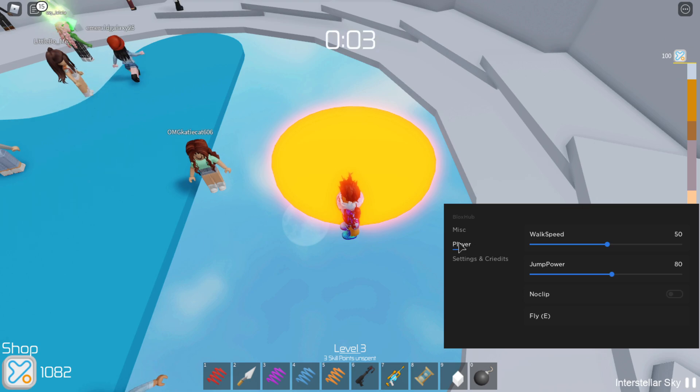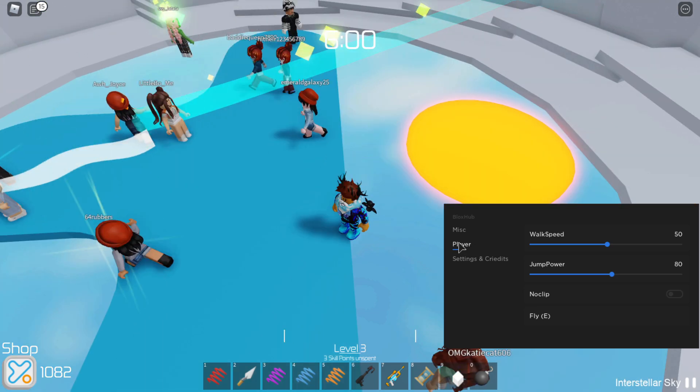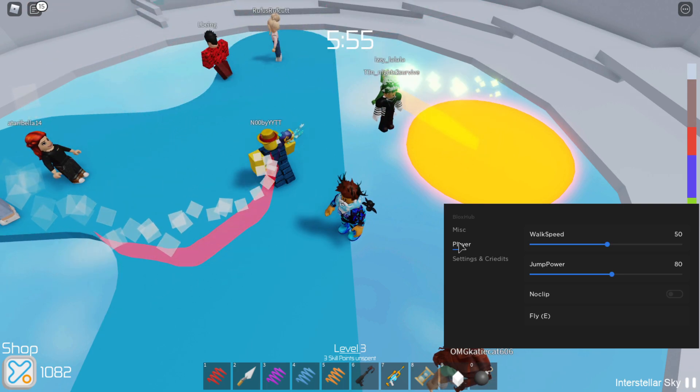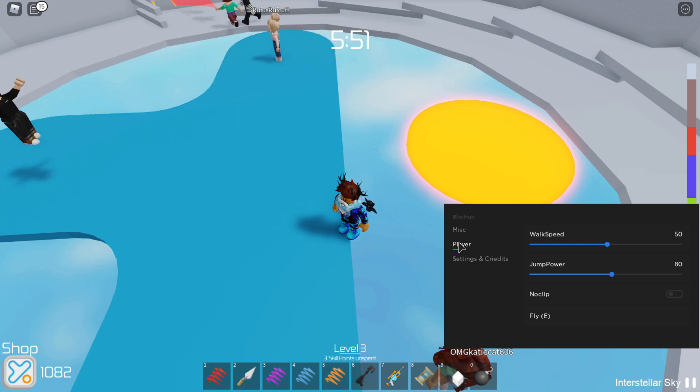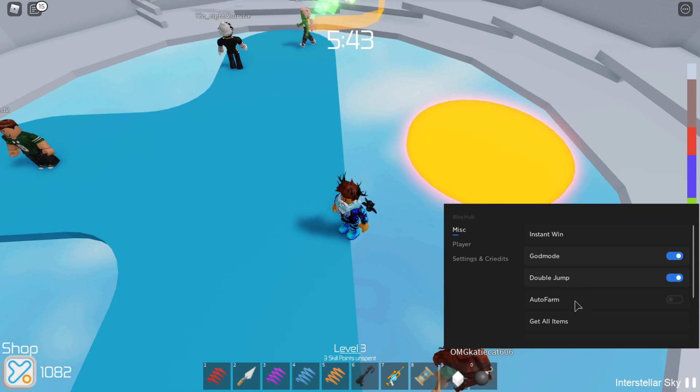That's pretty much a full review of the GUI. It is a basic GUI, but what do you expect — this game is the most basic Roblox game out there. It's literally just a tower and you parkour to the top, so obviously the GUIs will be basic as well. But at least there's an OP feature to check out: auto farm.